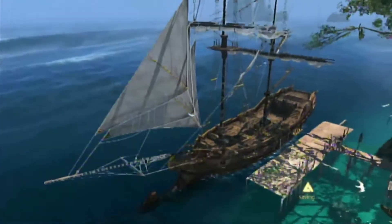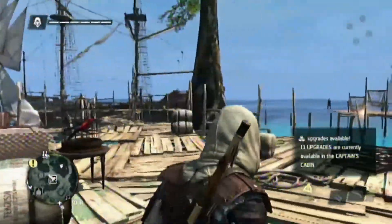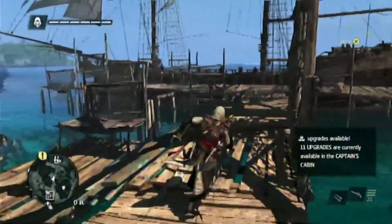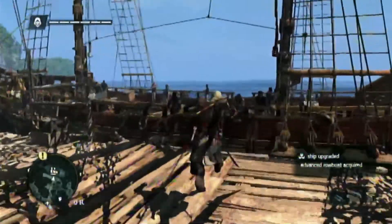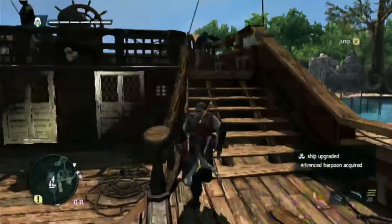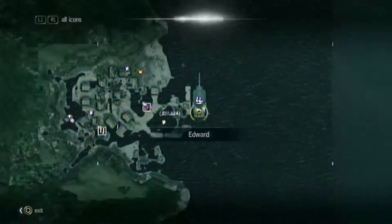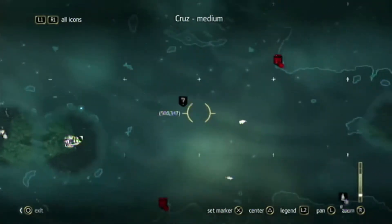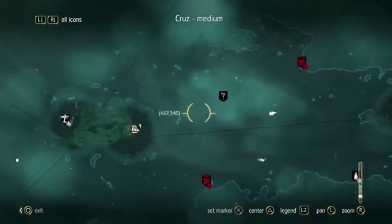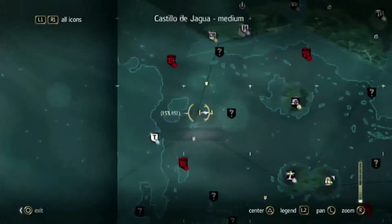We can now hunt the humpback whales, it's gonna be awesome. I am dirt broke now, so that's nice. Alright, so now we're gonna go hunt some humpback whales and I think it's right out here. That's a killer whale... great white shark... I thought there was a humpback out here. No, it's right there — okay, so I have to spawn there.